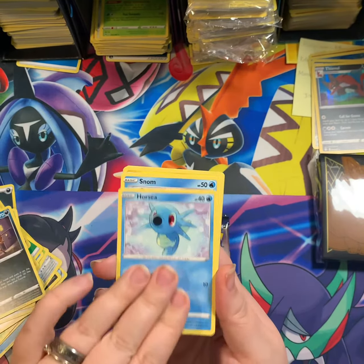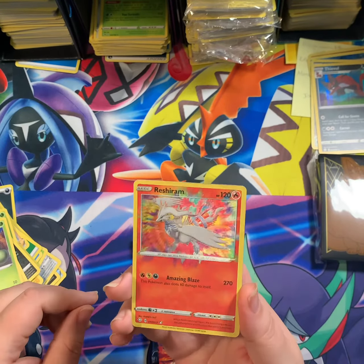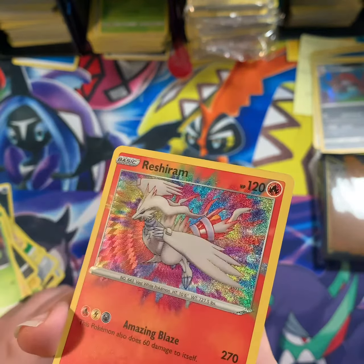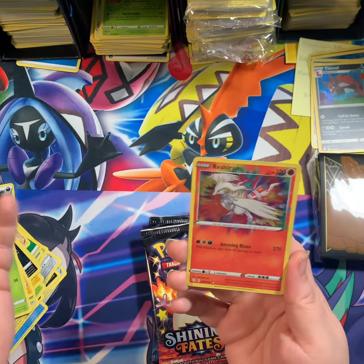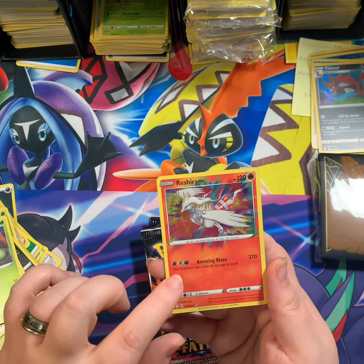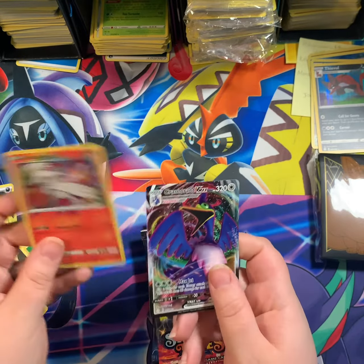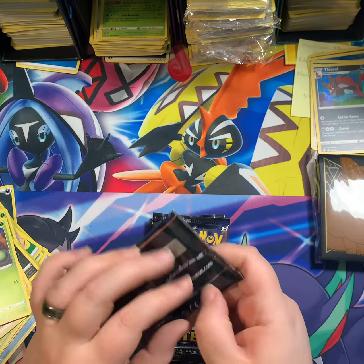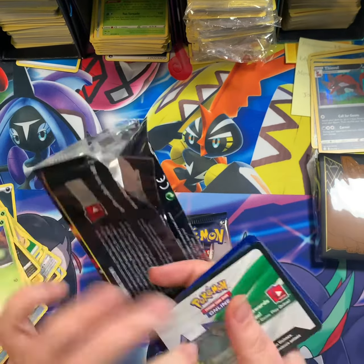Pack six: Dartrix, Nickit, Horsea, Snom, Morpeko, Cacnea — ooh, that is a very pretty card! I'm trying to get it where you can see it. There's a really pretty holo pattern on there. I think it's called Radiant Collection — I'm honestly not sure — but it's a Reshiram and Cramorant VMAX. Yes please, take that! Those Radiant ones, if that's what they're actually called, are so pretty in person — very bright and colorful.